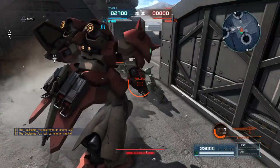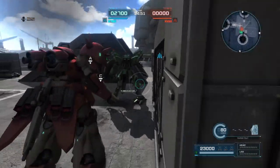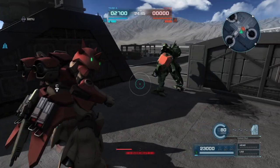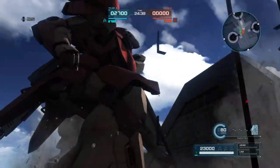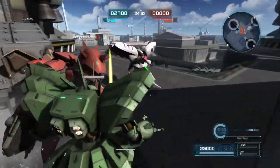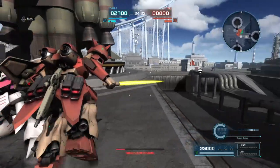Trying out the Shield Tackle — it doesn't seem to do as much damage as expected, possibly because it was against the Humbabi. Testing against the Kublai shows a bit more damage, so Shield Tackle is still a viable option. Also showing off the force counter — this uses a kick counter that you can easily follow up with. Pretty standard stuff.